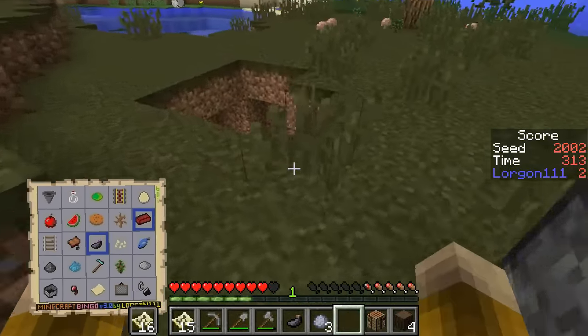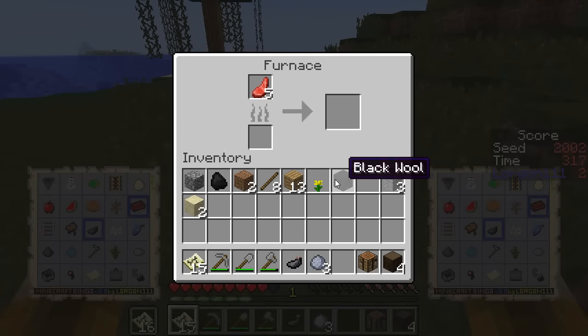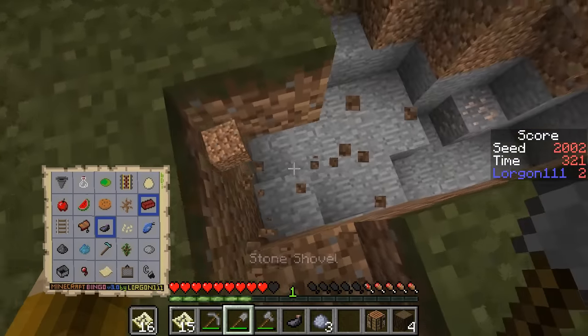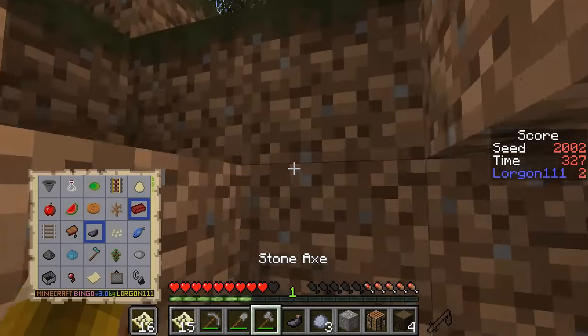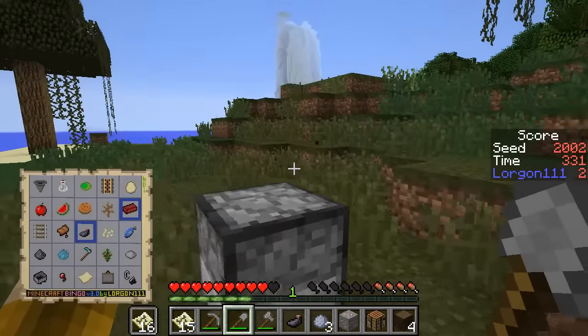I am going to set my furnace down. There's iron — okay, great. Let's go ahead and get the food cooking up, and the same piece of coal will be able to cook up the iron as well in just a moment. I only need the one piece of iron for the row I'm going for.